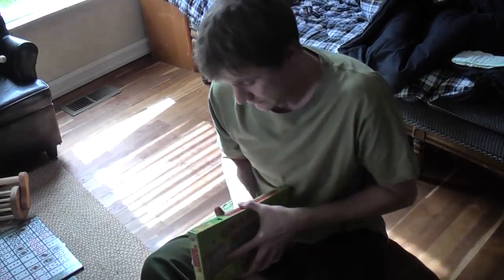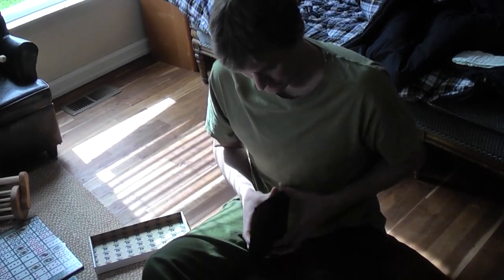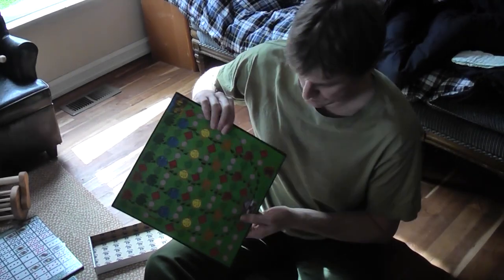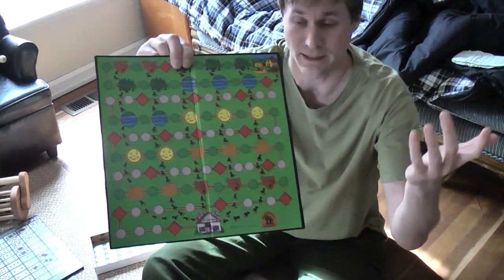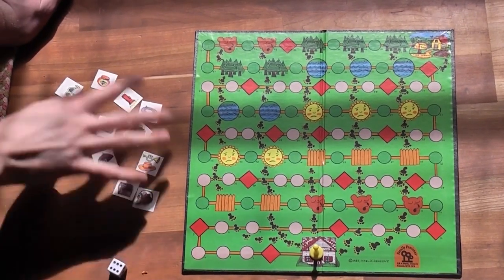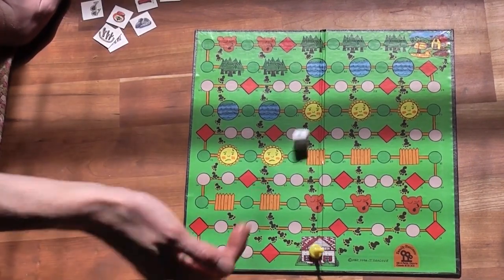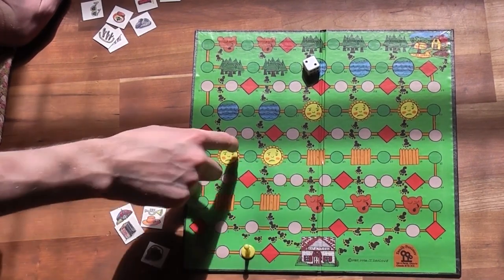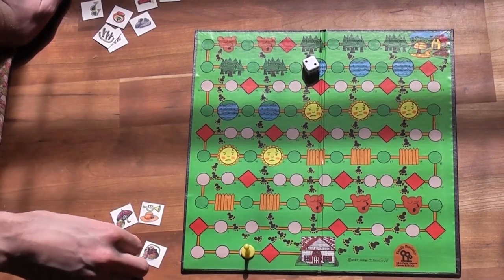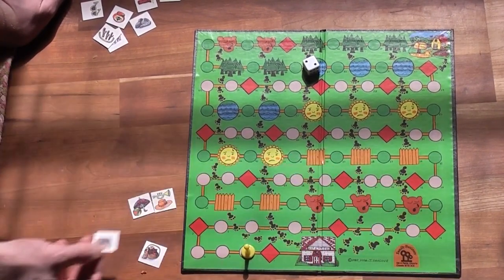I have to decide what to do about Granny's House. Granny's House is a cooperative game wherein players must travel together across this board here from their home to Granny's home with a gift. The first thing players must do is decide on which four items they're going to take along with them on their journey. Then they take turns rolling the die and moving along until they get to these obstacles here. Once at an obstacle, they have to determine how they could use an object they have with them to deal with the obstacle.